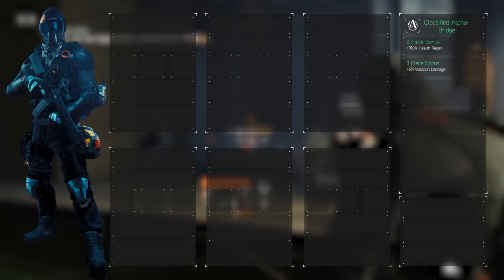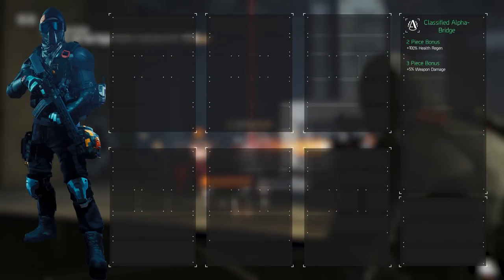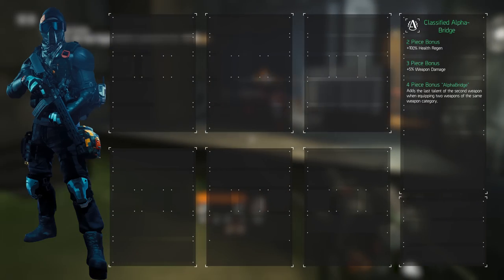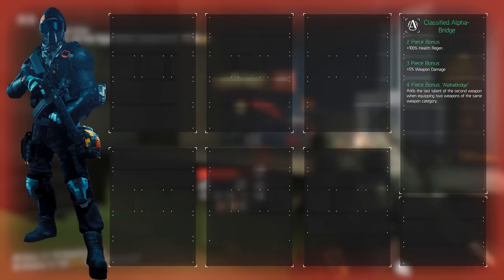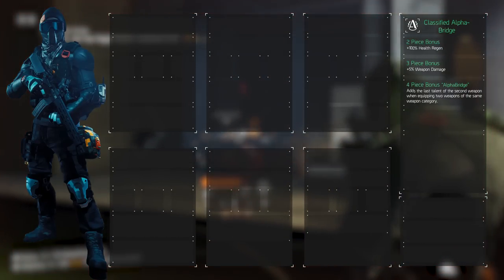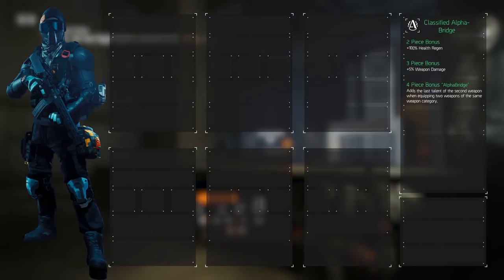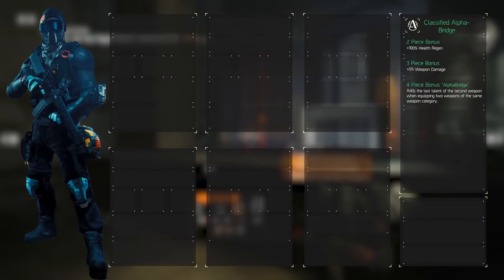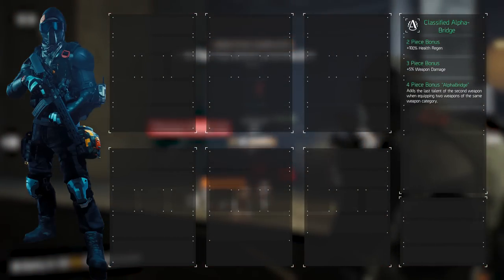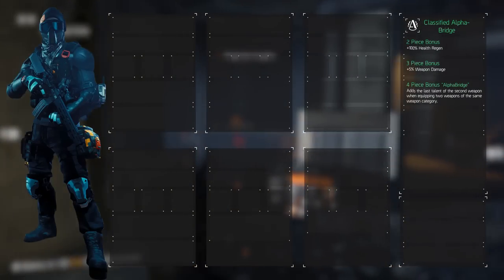The 3-piece adds 5% weapon damage, and so we see the variety in the way this gear set works. The 4-piece adds the Alpha Bridge talent: if the equipped primary and secondary weapon are of the same weapon category, the player gains the last talent of the other weapon, and the stat requirements for each weapon talent are ignored. An important note is that this doesn't apply to exotic weapon talents, so you want to stick to high-end weapons.